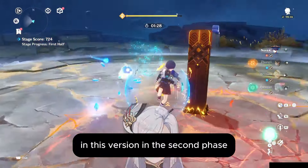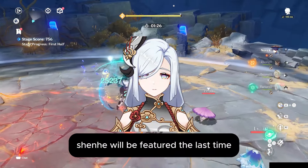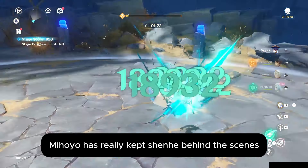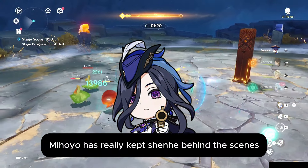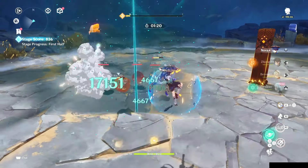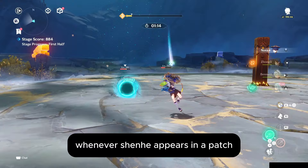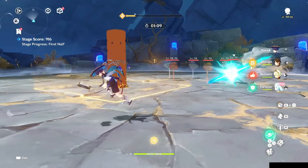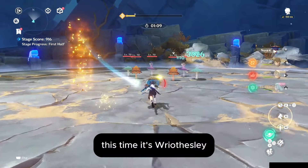In the second phase, Shenhei will be featured. The last time Shenhei had a banner was during the Sumeru patches. Mihoyo has really kept Shenhei behind the scenes. She won't be joining the chronicled wish banner as she hasn't had more than three event banners. Whenever Shenhei appears in a patch, it usually means another cryo character is also getting a rerun. This time, it's Riothisli, who will also be featured in version 4.8.